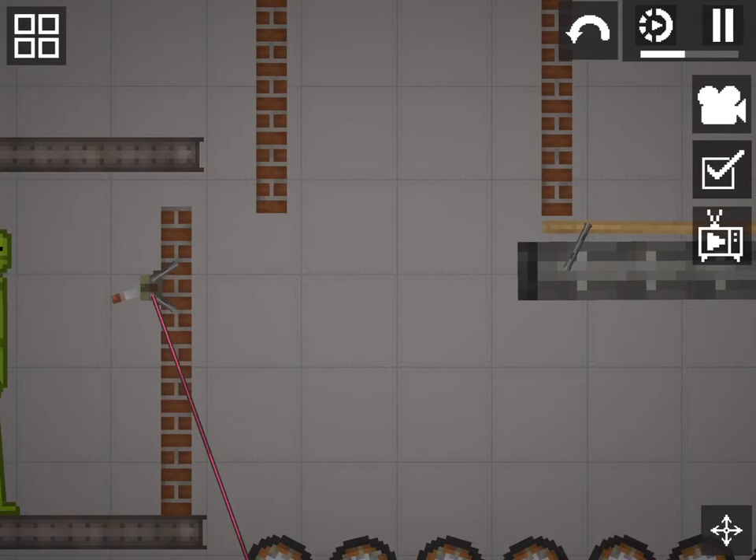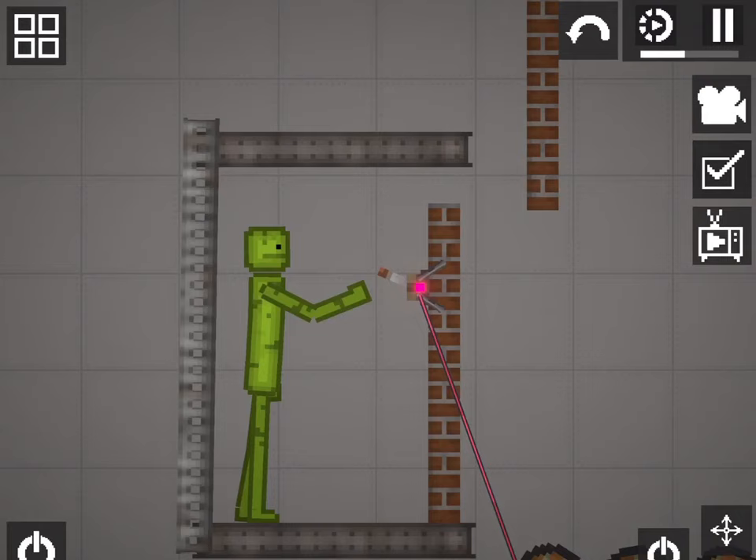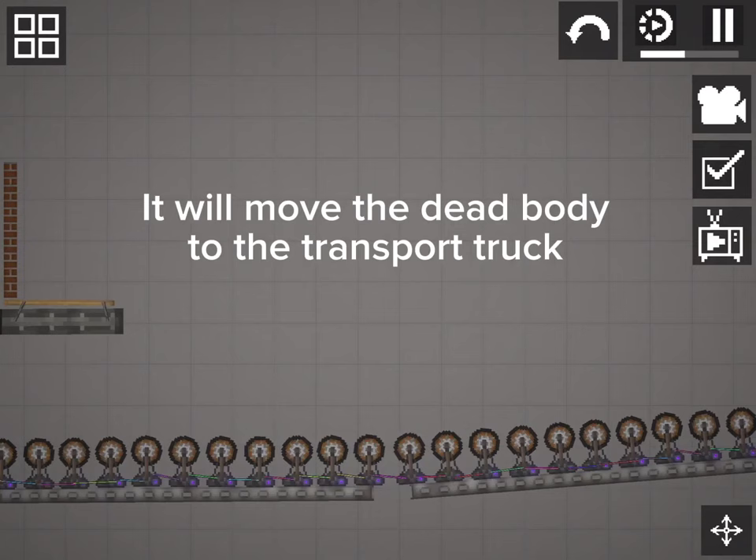This is how it works — just watch this guy. It will move the dead body to the transport truck, or jeep, whatever you like to call it.